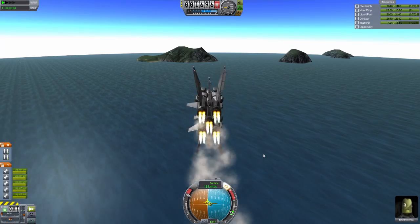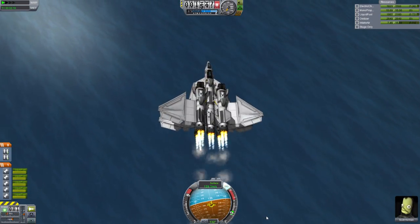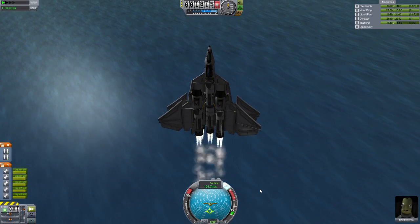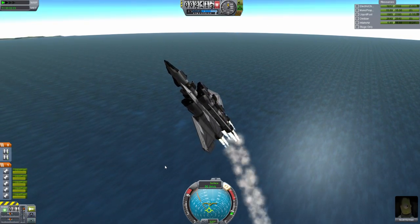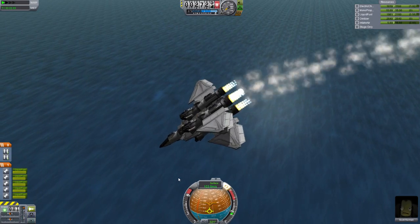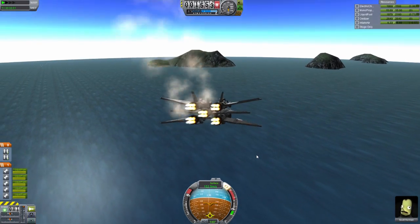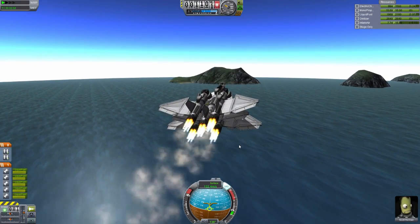Let's see how maneuverable this guy is. Can we do a loop-de-loop? Loop-de-loop, Scott Kerman! I assume that guy is named after Scott Manley. This is a very slow loop-de-loop. Yeah, look at this — loop-de-loop! Don't fall in the ocean! We've got to pull up quick — we're 1,700 meters above the ocean. I think we're going to be fine. That's my first loop-de-loop in a jet actually; I don't think I ever tried to do one before.